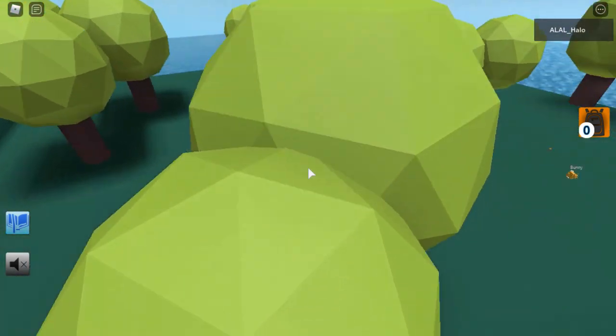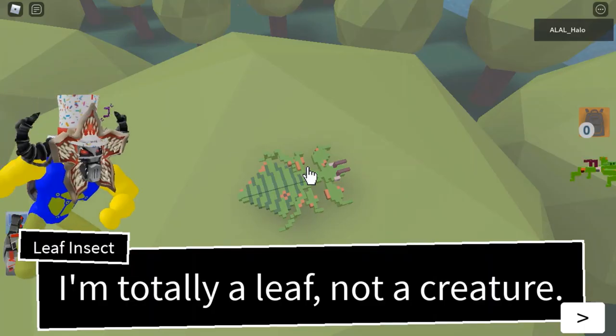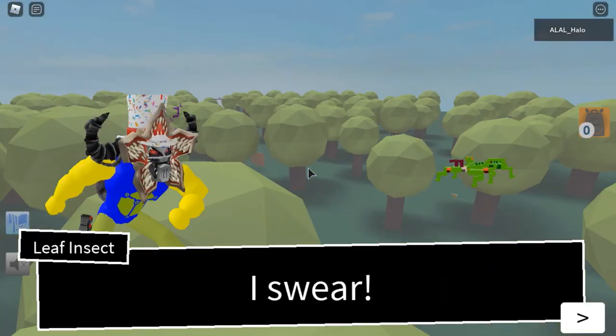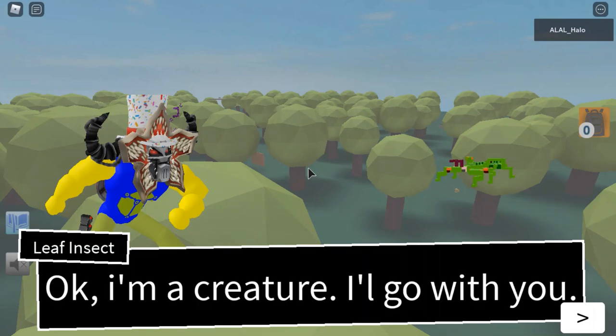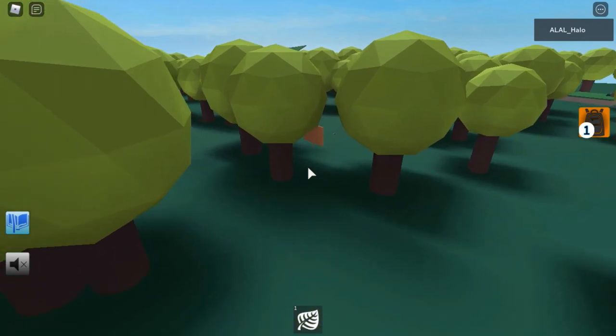Because once you have all of these unlocked, you'll need to do fusions with the creatures that you can unlock here. And there it is — I'm totally a leaf, not a creature, I swear. Okay, I'm a creature. I'll go with you now. And that's how you unlock the leaf insect.